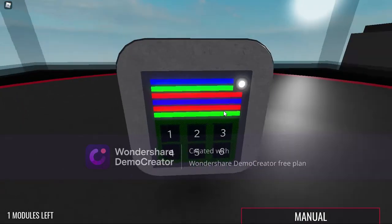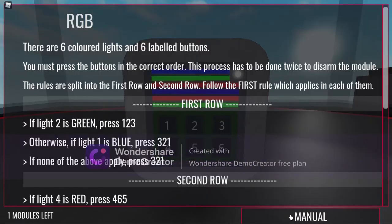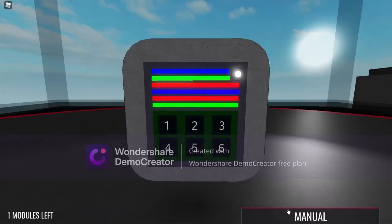What in the actual heck am I looking at, and with only one minute to spare. Guess I need the manual. There are 6 colored lights and 6 labeled buttons. You must press the buttons in the correct order. This process has to be done twice to disarm the module. The rules are split into the first row and second row — follow the first rule which applies in each of them.